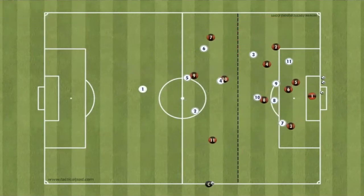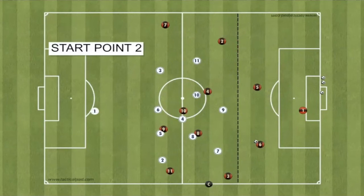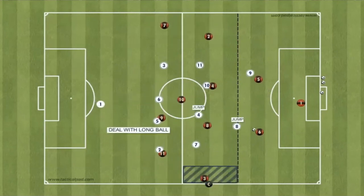As soon as we win the ball, we're looking to go and score as quick as possible. The second starting position is from the coach, who plays into the Reds full back or centre backs and they're going to look to build from the marked line. This time, we're looking to force the ball wide and see if we can win it in a wide area and attack from there.